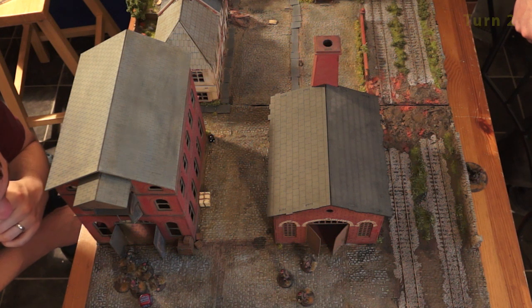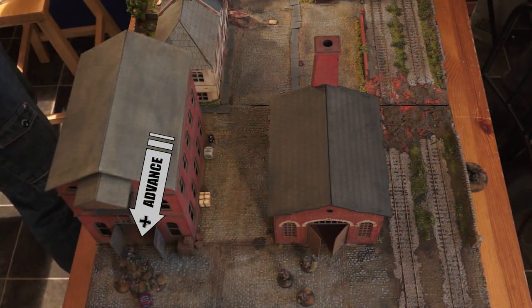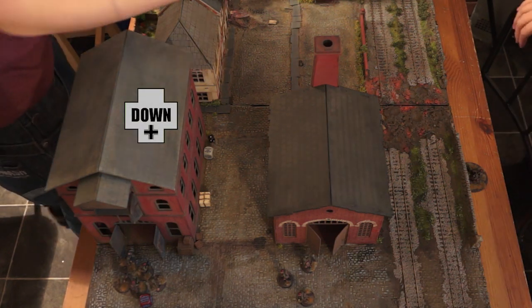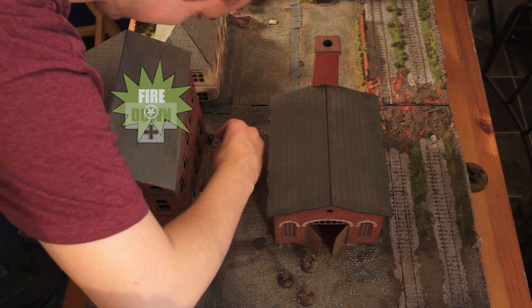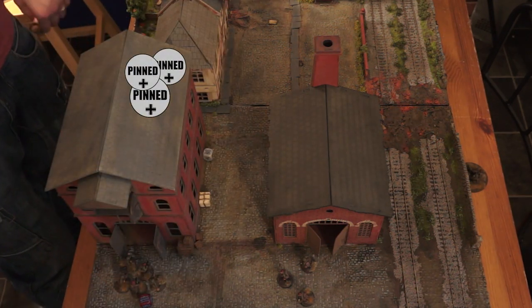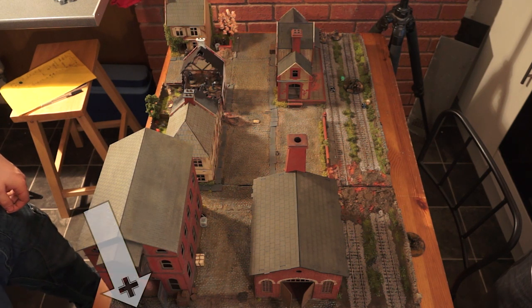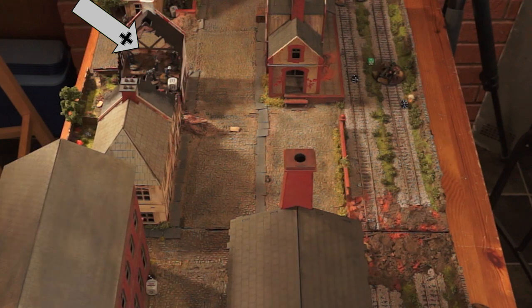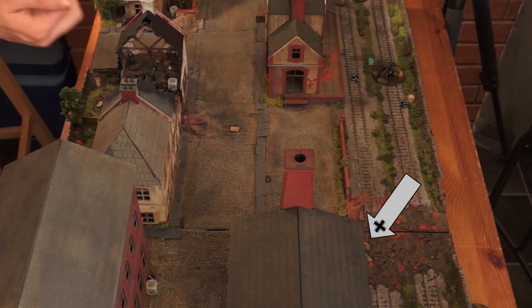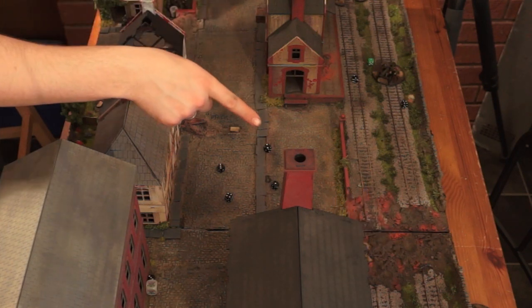Turn two — Matt has the dice. He considers his options and decides to advance to charge, but fails the leadership roll and goes to ground. This gives Kev a reaction shot — he fires, kills two men, and places another pin. Back to the Germans: the mortar fires but fails the roll and doesn't go off. Then the Kriegsmarine open up on the PIAT team, firing and killing them outright.